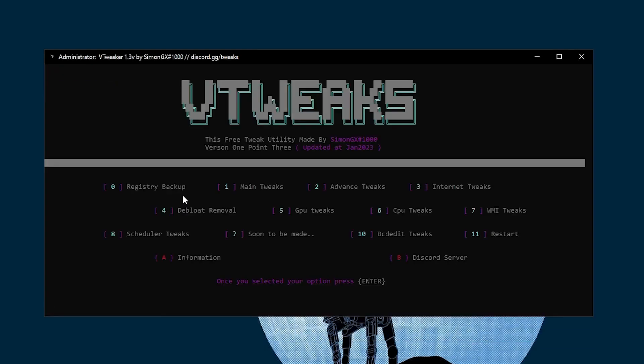Next you will find Debloat Remover, which removes Windows applications from your PC. I have already run the debloat remover and don't have any extra applications, so we are going to skip this step. You can do it — it is based on your personal preference. In the next step, we find GPU Tweaks.